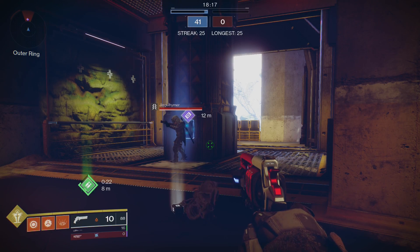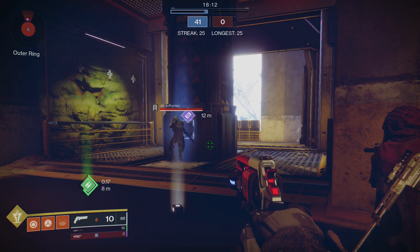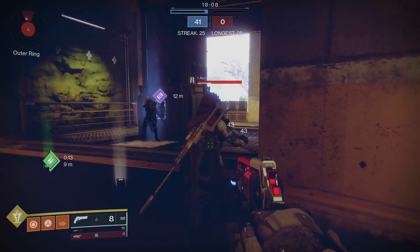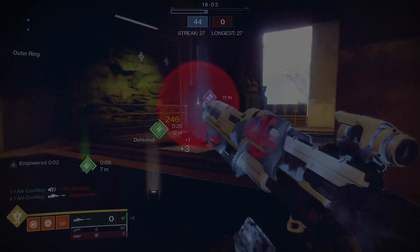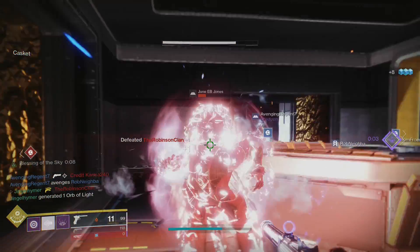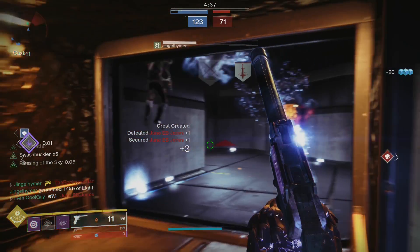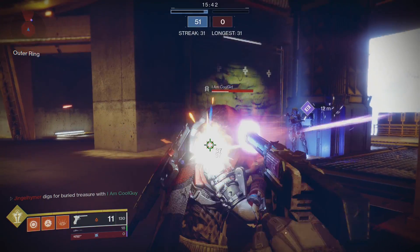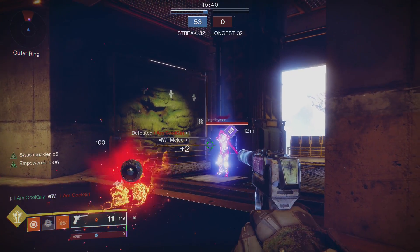Moving on to Middle Tree Dawn — it's top tier for this exotic, both in PvE and PvP, especially in the Crucible, because not only are you debuffing surrounding enemies, you're also empowering yourself because of the melee. You've seen a lot of background footage — I've been using a sidearm with Swashbuckler, going for melee final blows, so I get to x5 immediately. In this scenario, I get to x5, debuff my enemy for 30%, and with Middle Tree I go even further — we're stacking x5 Swashbuckler, plus the Empowered melee, plus their debuff. It's insane — a very good combo.